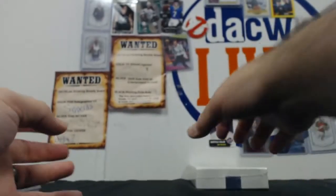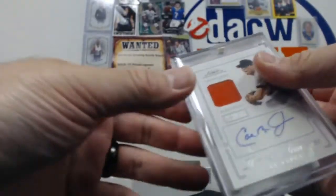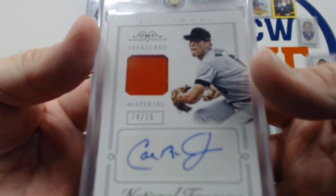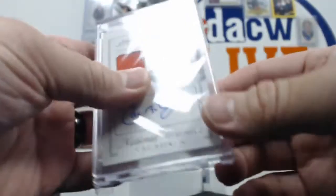Take another football one. 23 of 100. And there he is — Cal Ripken, National Treasures 2014 to 2015 relic with the auto. There you go. From 2015 NT.